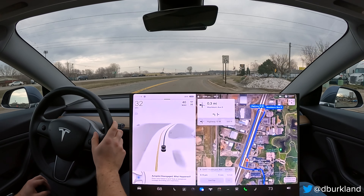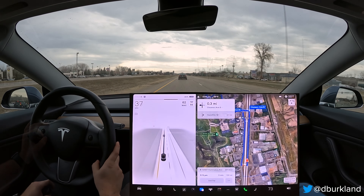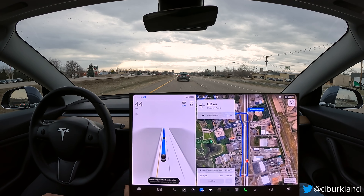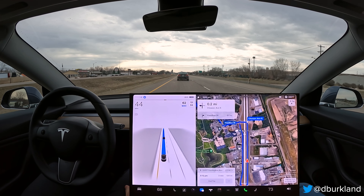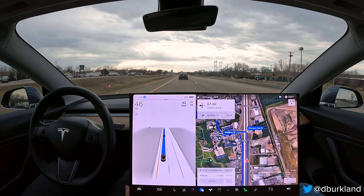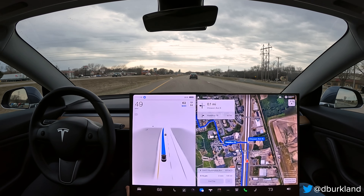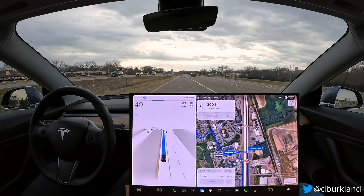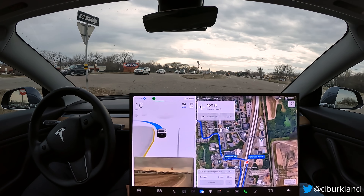Spinning back around for one more test. This is round three of the left turn test on Chowan Avenue South in Savage, Minnesota. This has been a really tricky unprotected left turn for FSD beta. The 10.69 build was the last time I tested this and it did a fairly decent job, though it was a little jerky. Some of that jerky behavior still seems present in detecting oncoming traffic, and this is a really tough intersection due to the speed cars are approaching at.